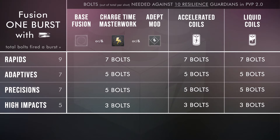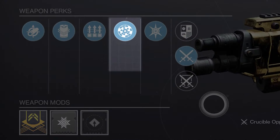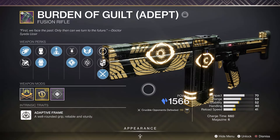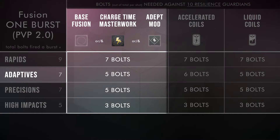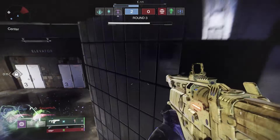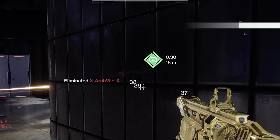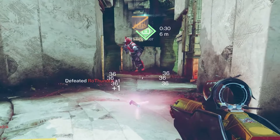Okay, High Impact Reserves. Since it doesn't change your bolts-to-1-burst, you've got that slot opened on adaptives and high impacts for perks like range finder, successful warmup, moving target, tap the trigger, and even kickstart. To give a quick example, look at Burden of Guilt — you can now safely run Successful Warmup in that column and not worry about various resilience levels messing you up without High Impact Reserves. It's just not an issue. Now, you don't need High Impact Reserves but it still gives that extra damage for when you start hitting damage falloff, which could still help you get the 1-burst at a range you wouldn't have been able to otherwise. It also helps in some situations where a guardian has an overshield against a warlock in a healing rift, for instance.